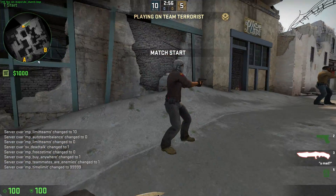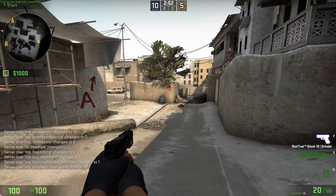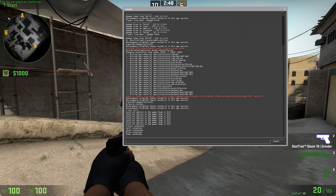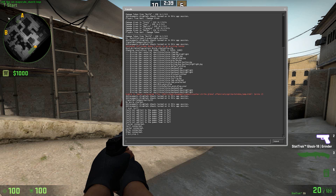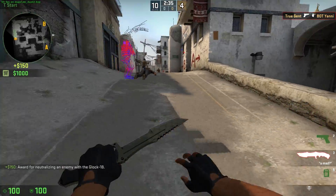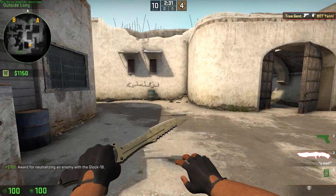It's not really rocket science. All you have to do to make sure that your bots are standing still is this simple command: bot_stop 1. You don't really have to even execute my config — you can just put that. And of course the bots need to be harmless, so they cannot shoot back. Or if you want, they can.